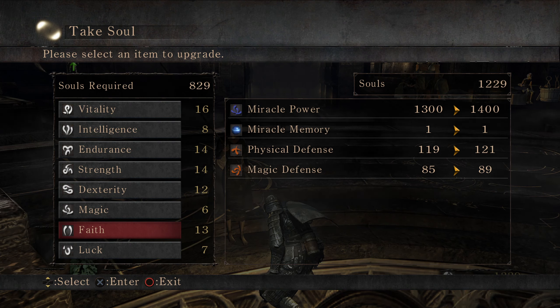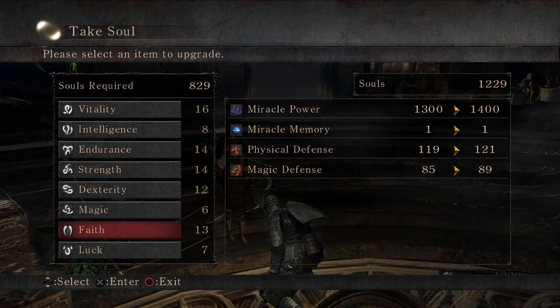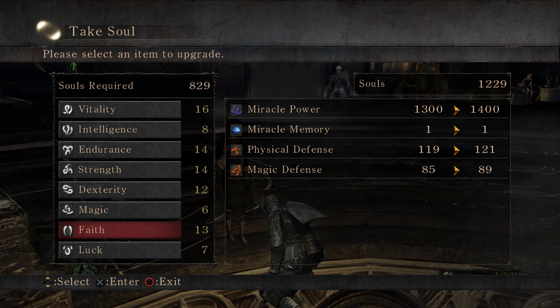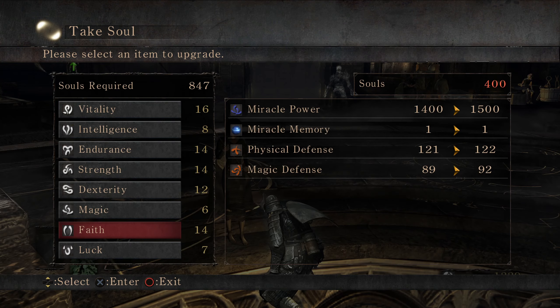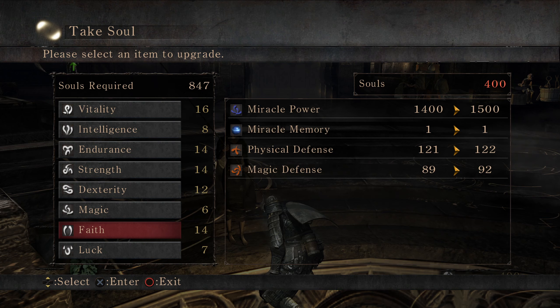Intelligence gives MP. It also gives — everything gives physical defense. Physical and magic defense — that's pretty good.